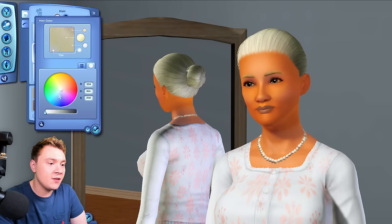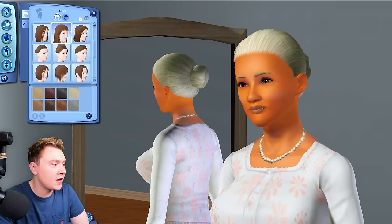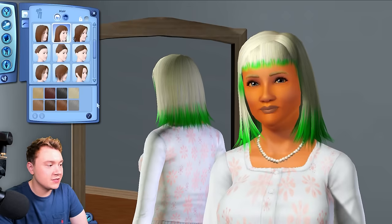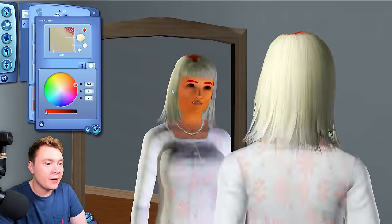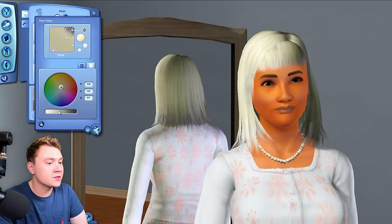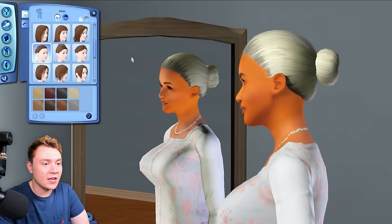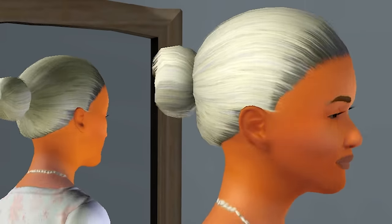We can change the tips of the hair too — you can't really see in this hairstyle, so let me make it proper green and change the style. You can see here, you can change the tips really easily. And then we have the roots of the hair, which also changes the eyebrows. If you want to make it her natural color, you can — it just looks more realistic. Look at those roots coming through — girl, you need to re-dye your hair.